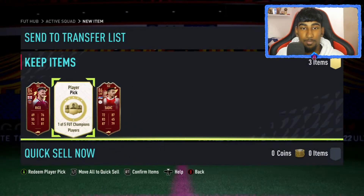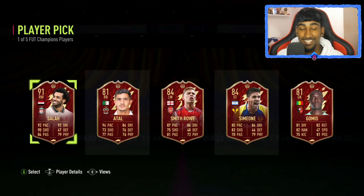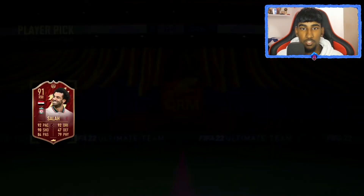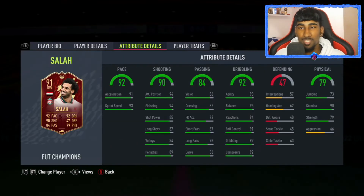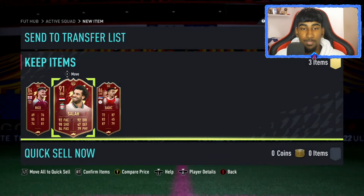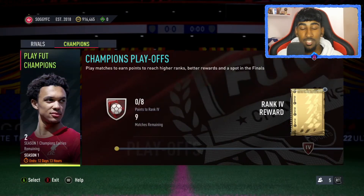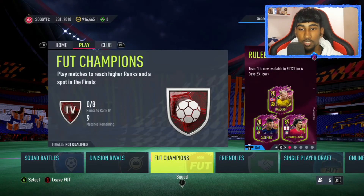Then our third player pick — we get Mohamed Salah. Honestly, I didn't even know if it was real. I had to click on his player card and move it around a bit to check, but honestly I was shocked. I wasn't expecting that. I thought I was going to get an 84, an 86, even Alaba maybe. But I did not expect Mohamed Salah. Obviously I'm going to store him in the club because I was worried I'd accidentally discard him.